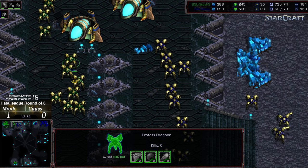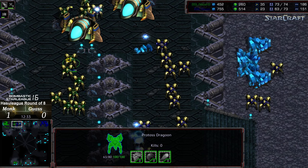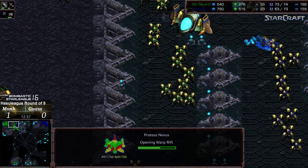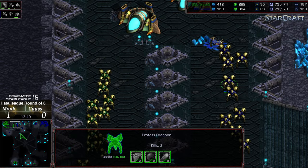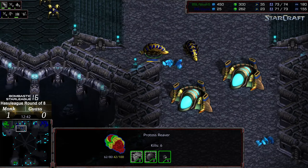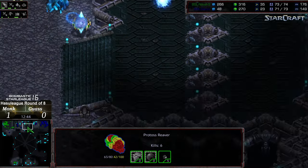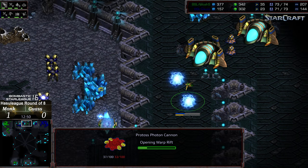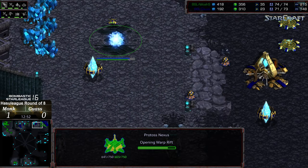Eggs being opened so the dragoons can scurry through. This looks like it's going to be a detente across the wall. Gauss doesn't have range finished and potentially plus one weapons just coming online. He still doesn't have his natural expansion constructed. The reavers slowly marching across — that pylon is going to get wiped out. These cannons should be canceled; not sure what Monk was thinking, maybe catching the dragoons by surprise on the high ground.